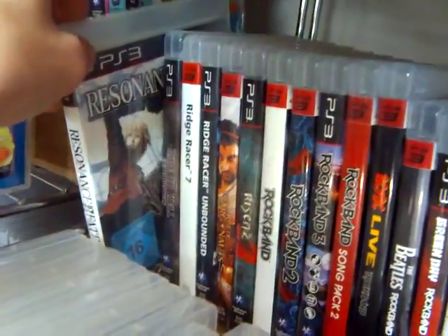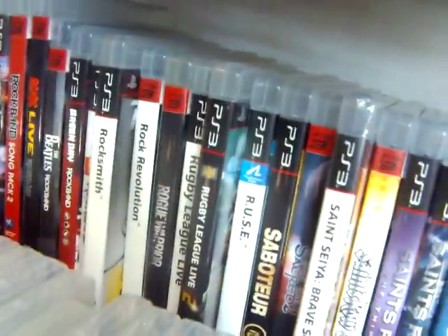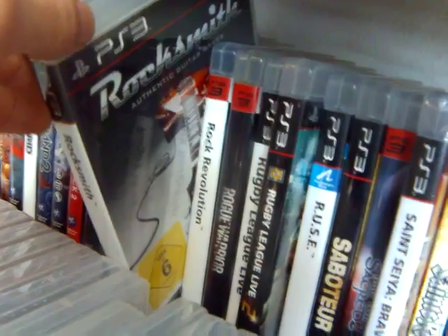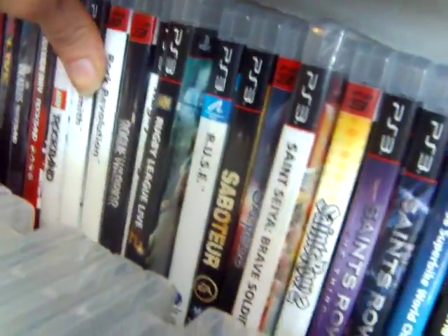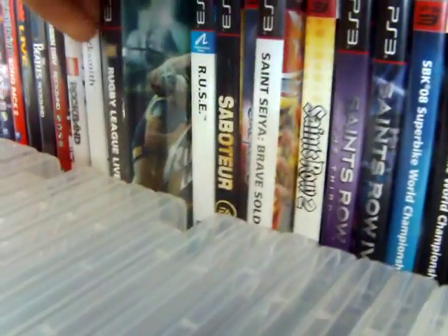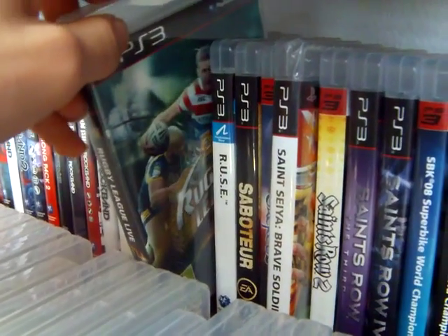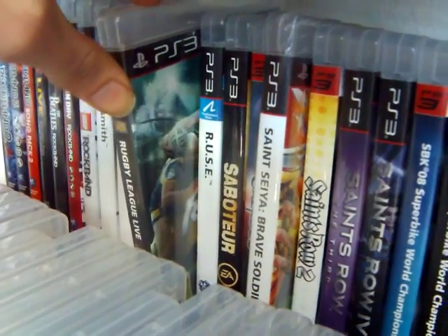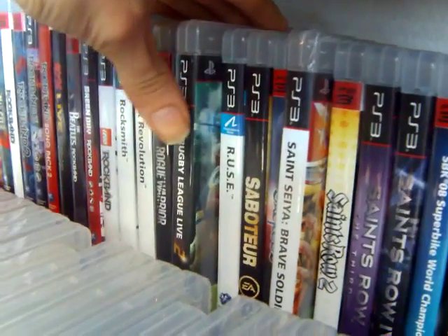Got Resonance of Fate — a Sega RPG. Very happy to find that. This was really cheap because it didn't come with the guitar cable, so this was like 3 euros: Rocksmith. Now this one was a really unexpected find — I found this in a game store, which is really odd since it wasn't released in Germany. I did have to pay a little bit for this, but even in the UK this is not the cheapest game. Especially for a sports game, it's not cheap — that's Rugby League Live 2.